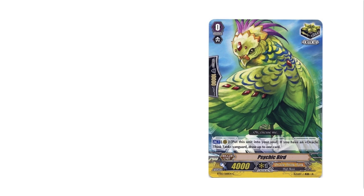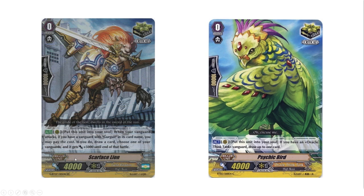Criticals sort of follow the same thing — they had skills, then were blank, and in the G series the last generation we had cookie cutter skills, meaning with a specific skill you do this, get this, and the result is this — it required a specific grade 3. We had a lot of critical triggers that added soul, drew a card, or gained 3k. Criticals have a 15k shield in V series and you're probably going to end up running normally eight of these cards because stands have been removed from the game and replaced with front triggers, so unless your clan has a front trigger, you'll basically be running criticals.